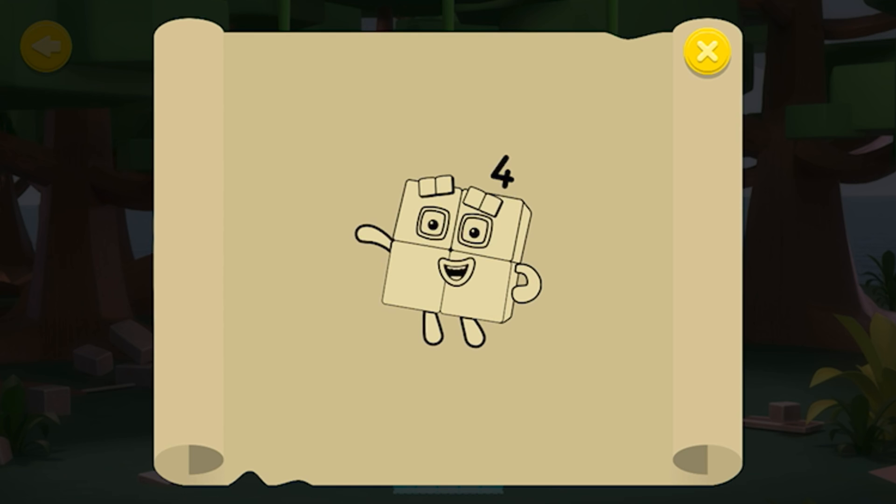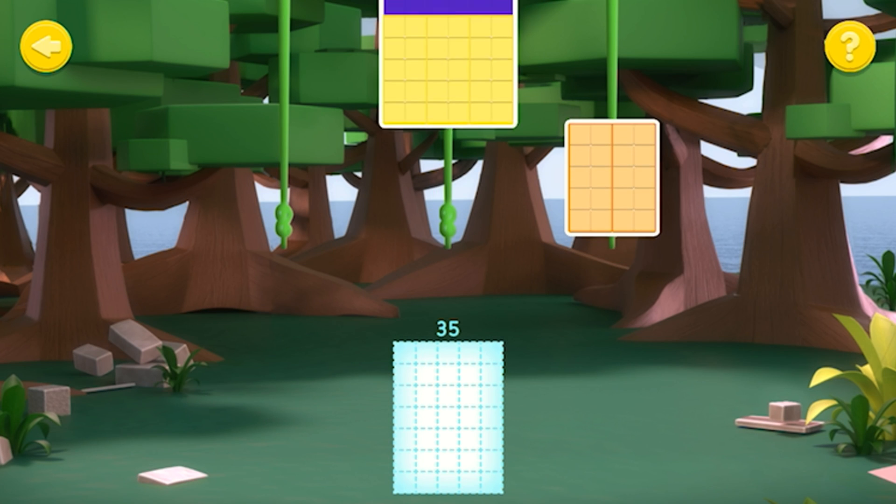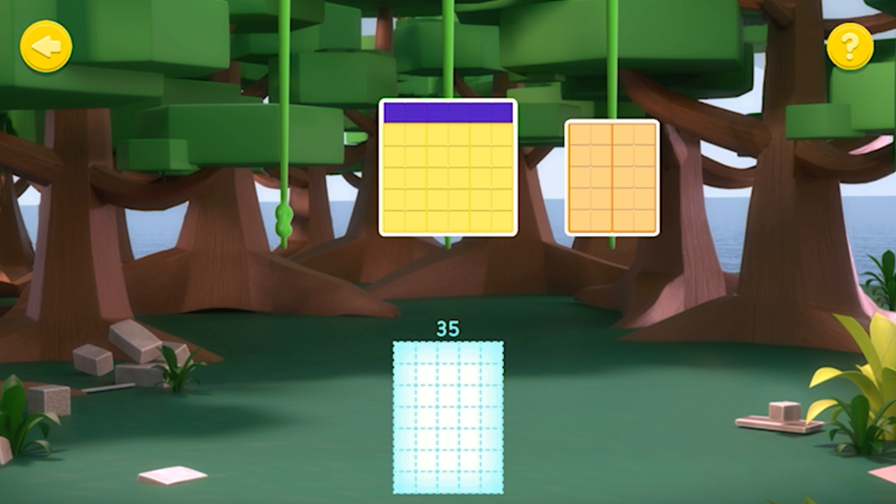Keep going until you've filled the grid and created a new number block! Tap the number blocks!